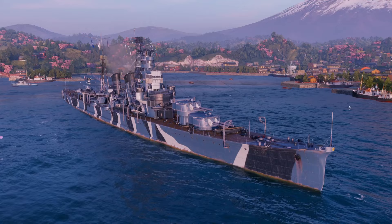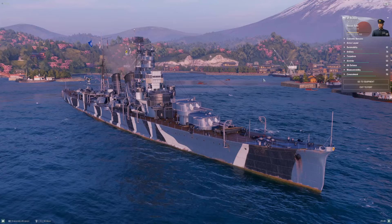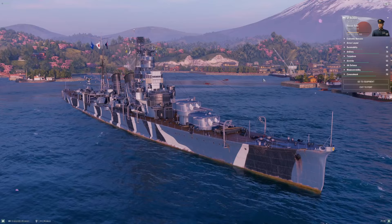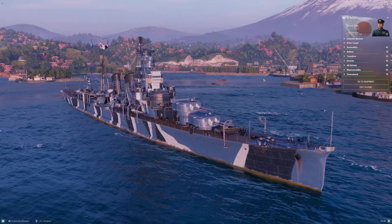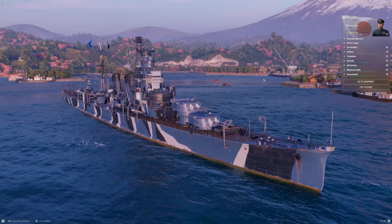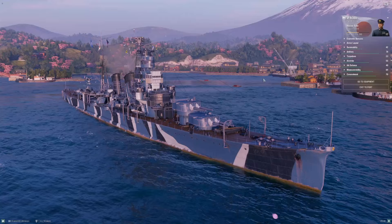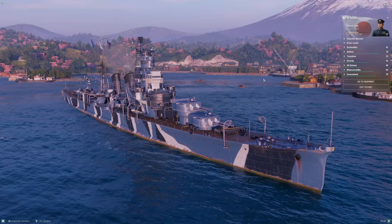Aoba is a ship that has undergone a bit of a renaissance in the game, in my mind. When the game first released, the Tier 6 American Cruiser was Cleveland, which absolutely blew everybody's mind because on no circumstances was Cleveland a mid-tier 1920s cruiser design the way Aoba was. So comparing this thing to Cleveland was a disastrous misnomer — Cleveland just outclassed the ship in basically every meaningful way.